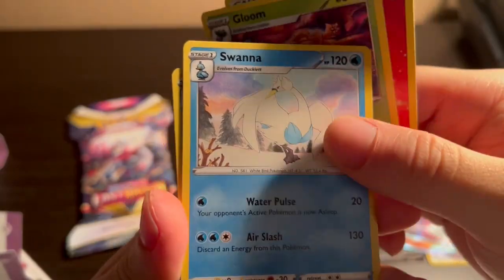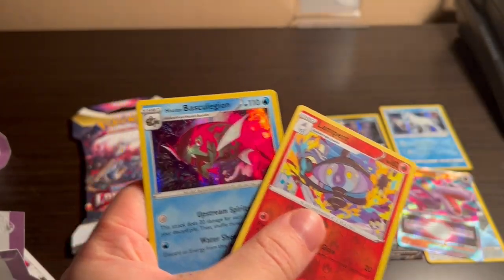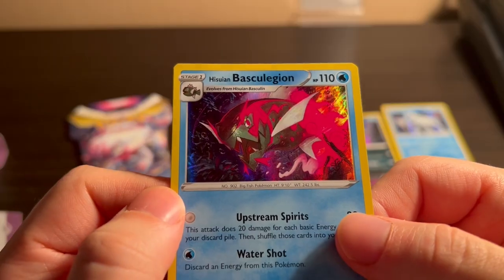Last two packs. Code. Whimsicott with Pex. Sea cucumber again. Snom. Lampent reverse. Ooh — hello, hello there! Vascilion Legend. The name sounds cool though.